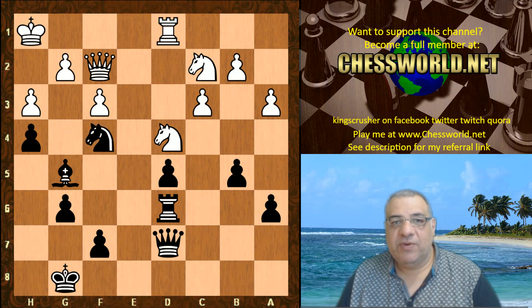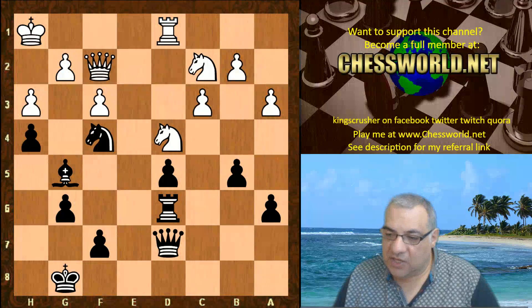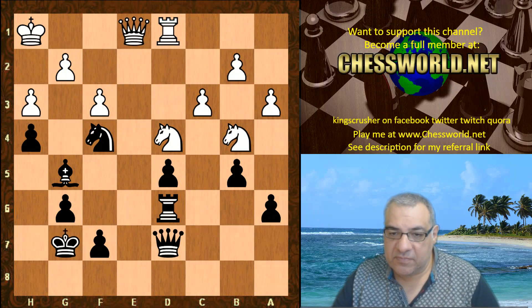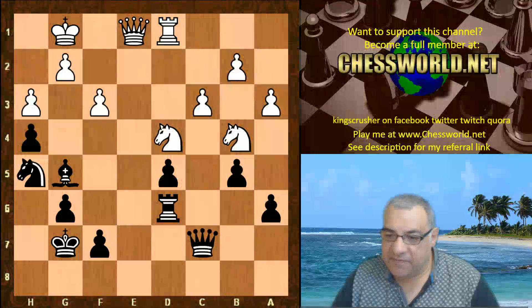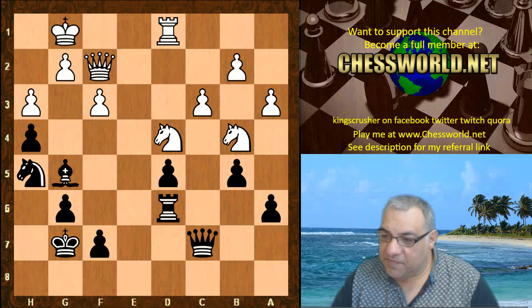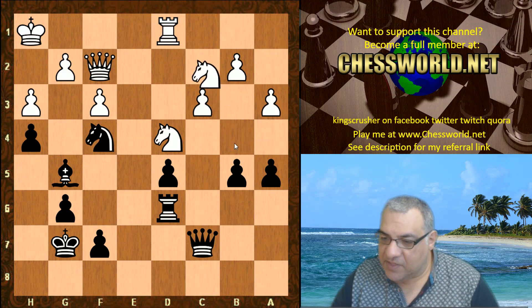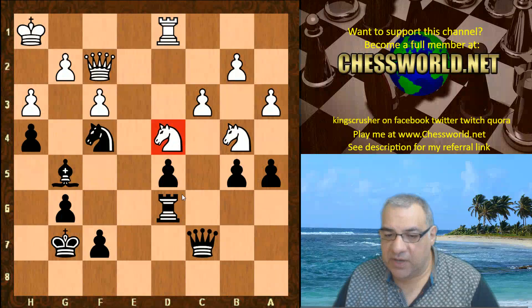Rook d1, Knight f4. Adams, by the way, is one of the most consistent super grandmasters, having been over 2700 for many years. This kind of positional play is rock solid and reliable. King g7, Queen e1, Knight h5, King g1, Queen c7, Queen f2, Knight f4, King h1, a5 — kicking these pesky knights back.